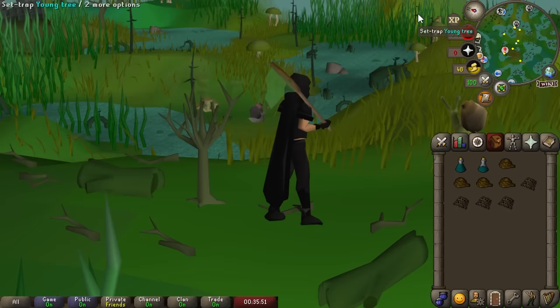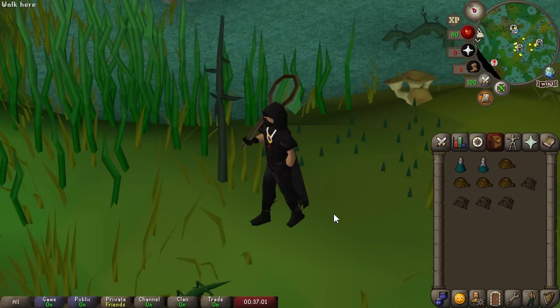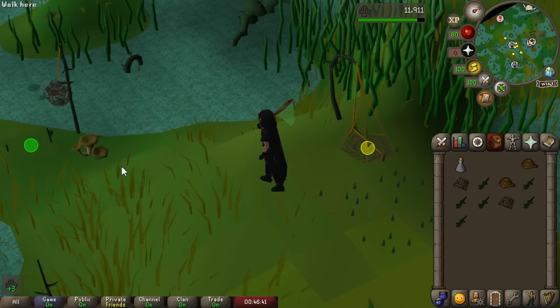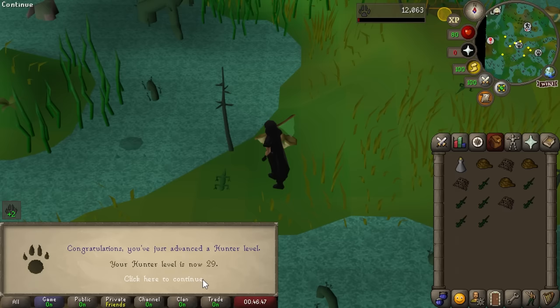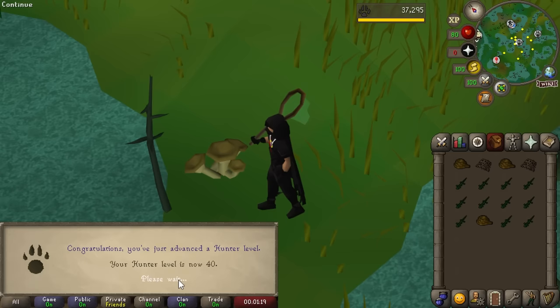The Morytania Hunter chunk is unlocked — that gives us Swamp Lizards and a quest location for Desert Treasure 1. We drink a hunter potion to start placing traps, and with the boost we hit 29 Hunter — meaning we're ready for the conventional Hunter grind. Swamp Lizards are giving about 30k Hunter experience per hour. We quickly reach level 40 Hunter, which allows placing 3 traps and increases the experience rate even further.